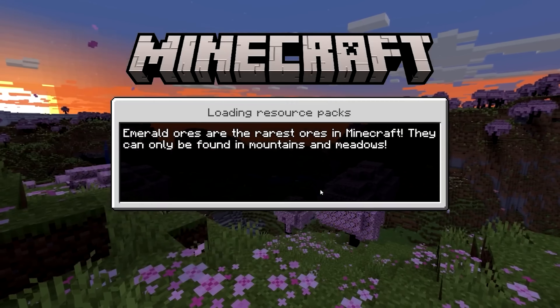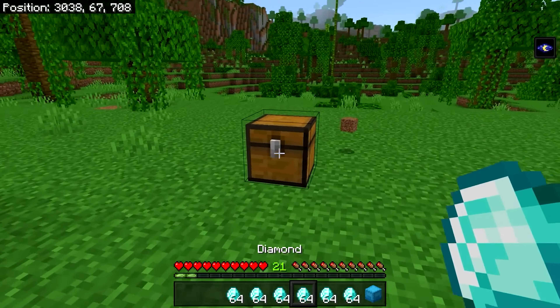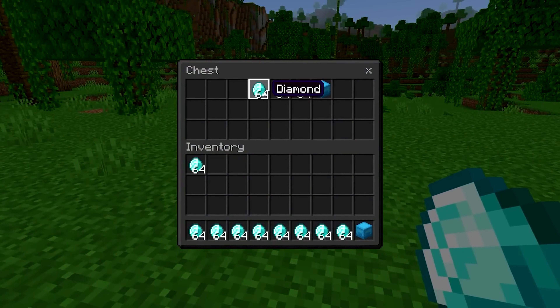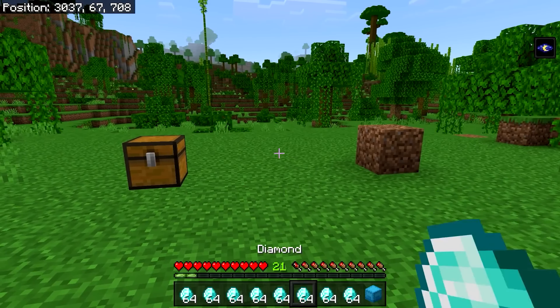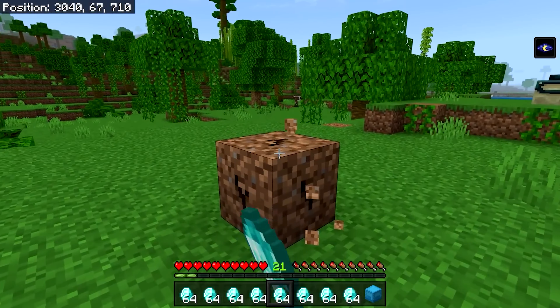Once your game loads, go back into your world. As soon as it loads, you can see we have the items in our hotbar. And if you open up the chest, boom — we have all of the duplicated items as well. An easy way to tell that it worked is when you spawn in, you should have the items in your hotbar and there should also be some dirt laying around.